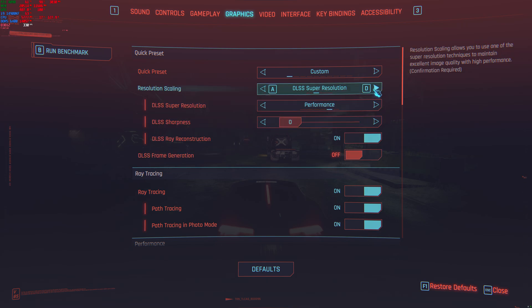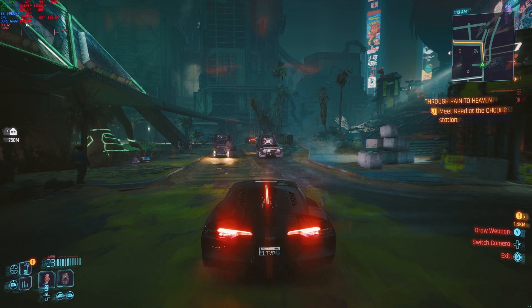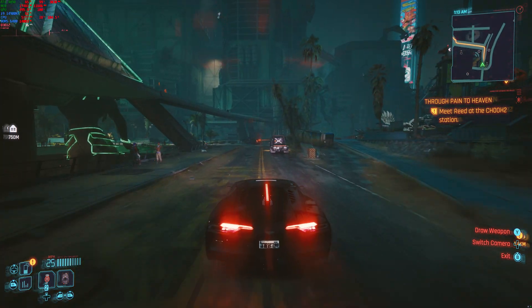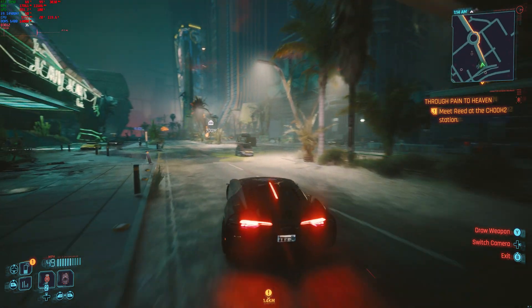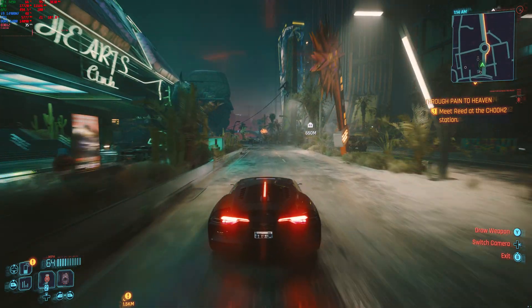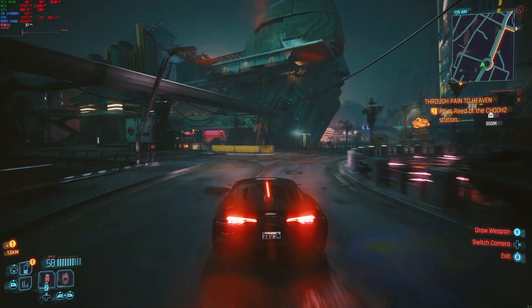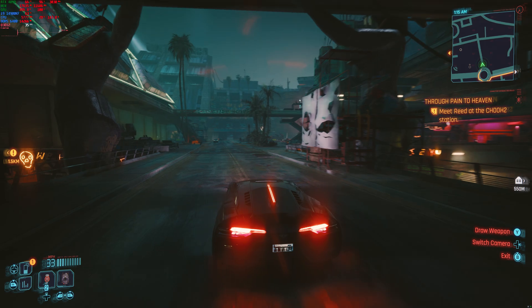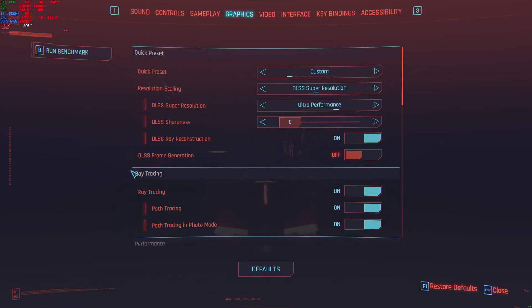Alright, now let's try ultra performance mode to see if that makes it a little bit better. And that brings us up to 35 frames per second. Just curious to see how it looks — obviously it isn't really 8K, but just wanted to see if there are any improvements in frames per second at these extreme settings.